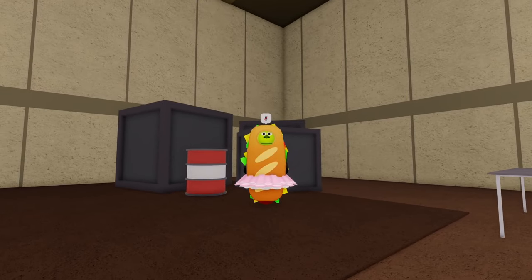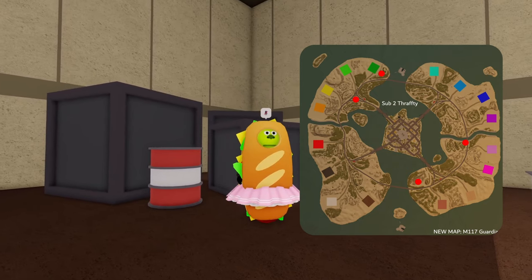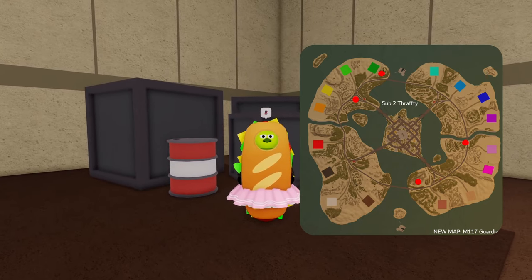Here's how to find all four parts from Operation Scabbage. Each red dot on this map represents a part location. Now I'll show you how to get to them.